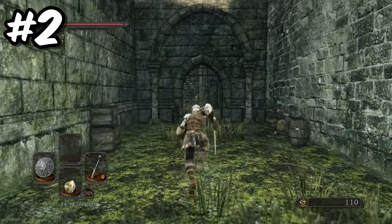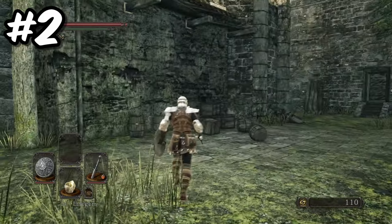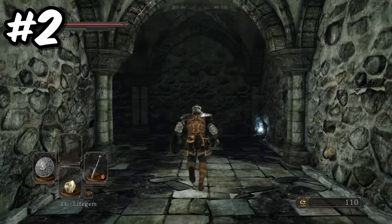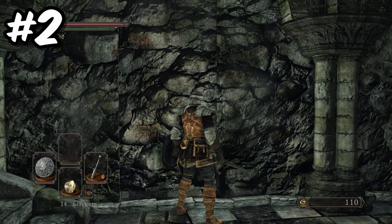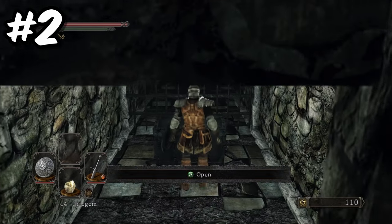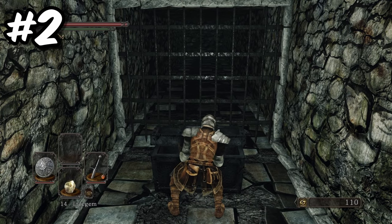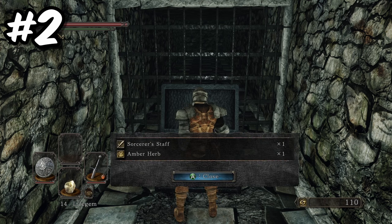From the Cardinal Tower bonfire, head down towards Mild Mannered Pate. Walk through the metal gate and turn right and enter the building. Follow the corridor round to the left, and when you reach the bottom of the staircase, there will be an illusory wall on the right hand side. Press enter to unveil the illusory wall — remember in Dark Souls 2, attacking or rolling into these types of illusory walls doesn't work. Once inside, you will find the sorcerer's staff and an amber herb. This staff is a must-have early item for anyone wanting to do a mage playthrough.